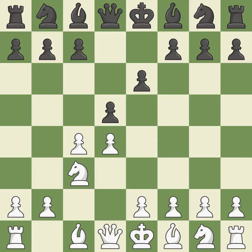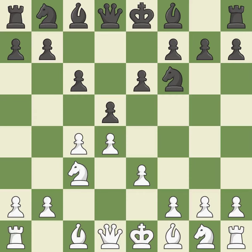This develops a knight from its starting square, activating it. When c6 is played, the d5 pawn is supported and the queen can grow on the queenside. e3 supports the d4 pawn and allows the light-squared bishop to protect the c4 pawn. Nf6 develops the knight toward the center, supports the d5 pawn and controls the e4 square. Nf3 controls the e5 square, advances the knight toward the center, and helps the d4 pawn.